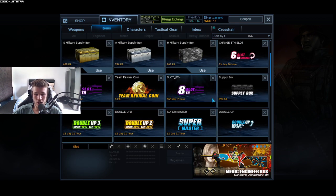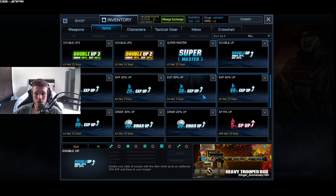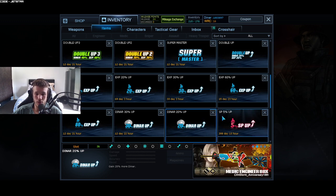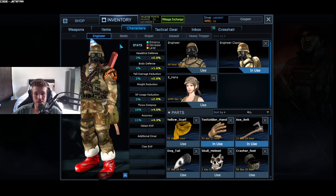Going through items, you can see we do have every single EXP Up. I do have Double Up permanent which is very helpful, and I also have Dinar 20 Up permanent which is quite helpful. Going down we've just got the basic perks and items that we use in game.